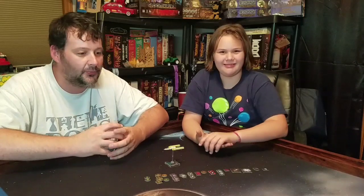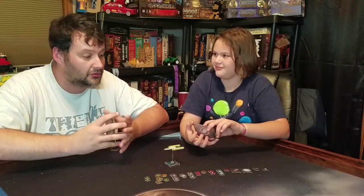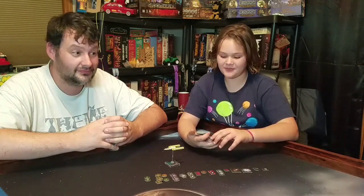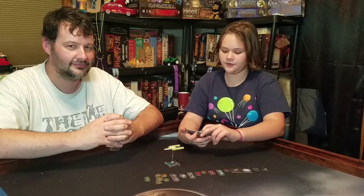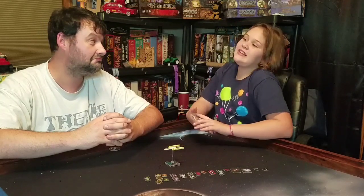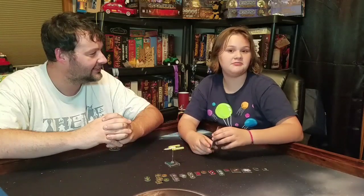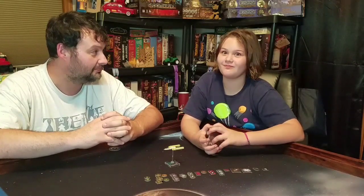Now we're going to talk about the upgrade cards that came with the pack — I've put them in alphabetical order. First up is gunner Ahsoka Tano, who has a recurring force token. Her ability is: after you execute a maneuver, you may spend one force to choose a friendly ship at range 0-3 in your firing arc; if you do, that ship may perform a red focus action even while stressed. She costs a lot, but if you put her on Anakin you now have four force tokens on a ship — that's big.